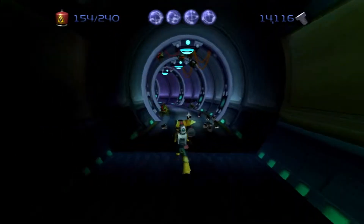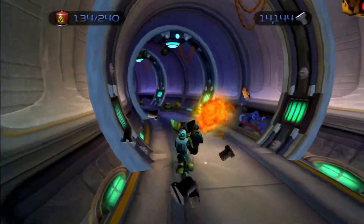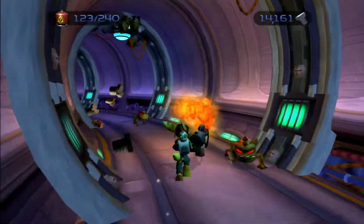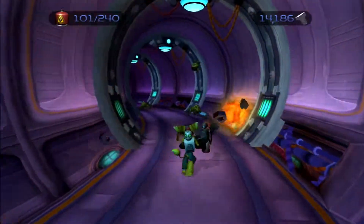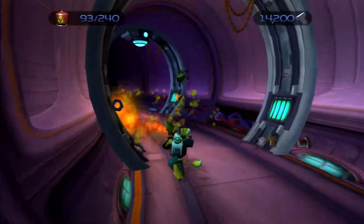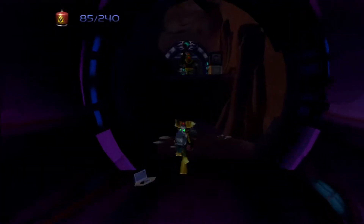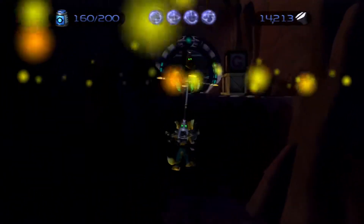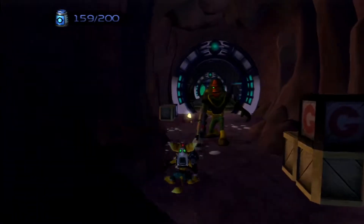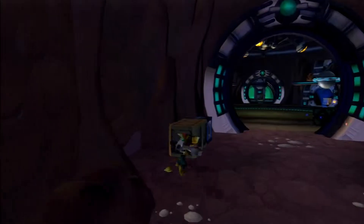Let's get the flamethrower out. Let's get rid of these little things. When I first played this game, I was wondering if Chairman Drek is ever on this ship. I'm not going to spoil anything, in case there are some of you watching this that have not played this game before. That's why Ratchet and Clank are on here — because they think Chairman Drek is on here, or Captain Quark is on here. One or the other.